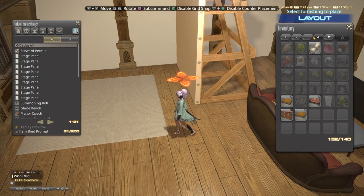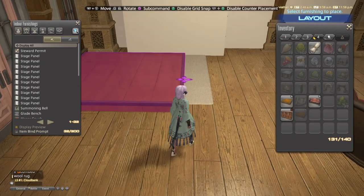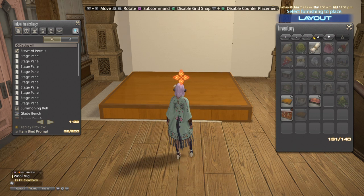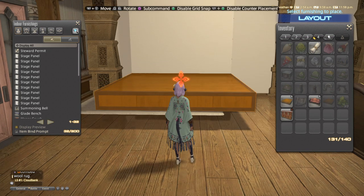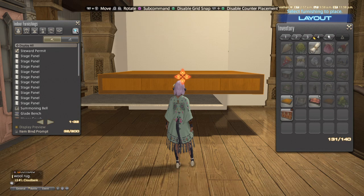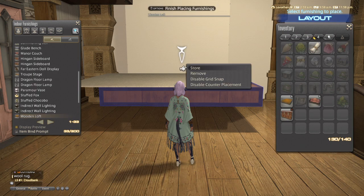The first thing I'm gonna show you guys is how to float a rug with this thing — it's pretty straightforward for the most part. You have to remember that the rug has a really high furnishing requirement, so we're just gonna do our place-cancel glitch for floating ground furnishings. A good idea with the wooden loft is to not have it above the rug — you want the wooden loft to be touching the furnishings; that's the easiest way I've found to deal with this glitch.